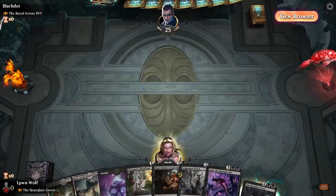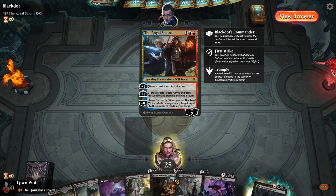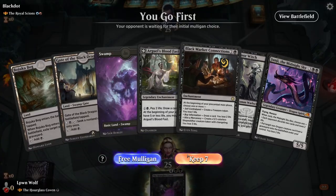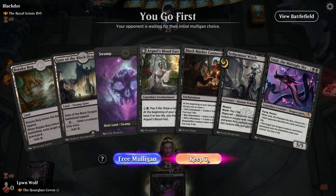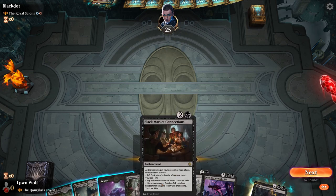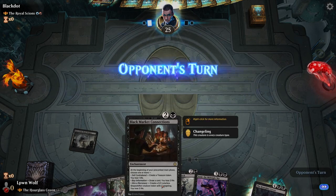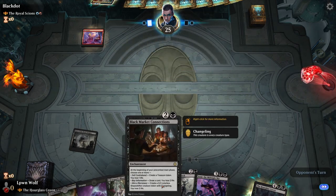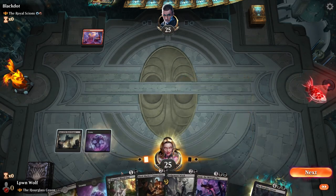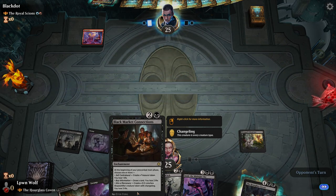We're facing the Royal Scions — Will and Rowan Kenrith. Our starting hand is not too bad. I think the Bloodfast and the Black Market Connections makes it crazy. This card, by the way, is totally broken and I think it's going to get a nerf one day. Let's go for the Bloodfast here, and next turn probably the Connections.